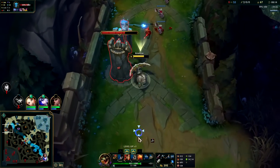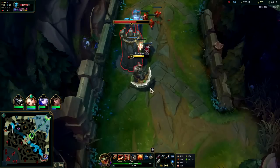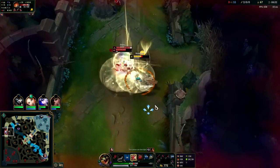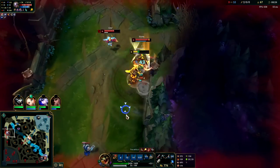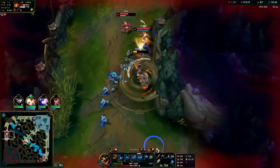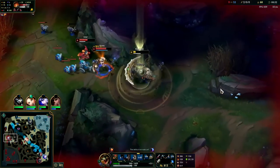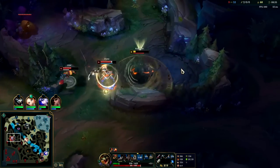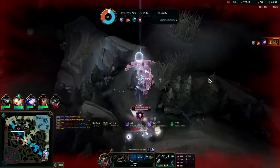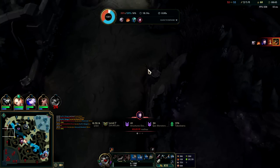We can stop him from coming back to his turret. I wish I had a ward — that would make it easier. Auto attack W reset. I missed my E over the wall somehow — I must have hit it at a fat diagonal angle instead of going straight over.